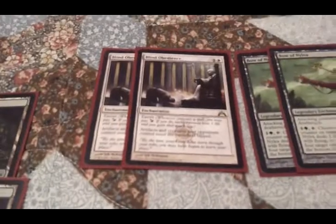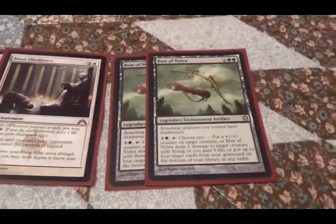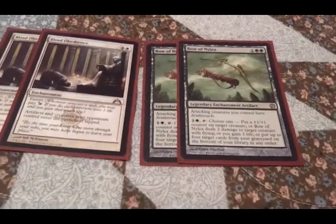Going to enchants: I have 2 Blind Obedience, because you've got to slow down aggro decks and 2 extort is amazing. Bow of Nylea — I love this card. It's a great utility card. Plus, it gives everything I have deathtouch when I attack.